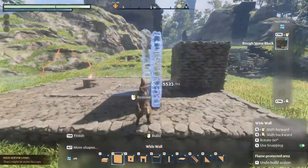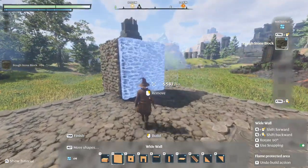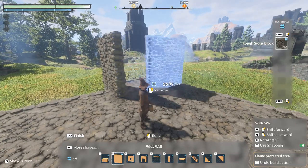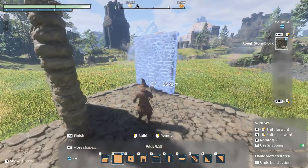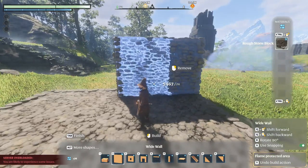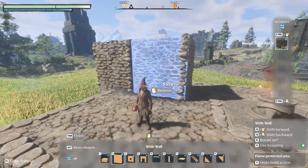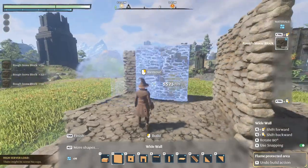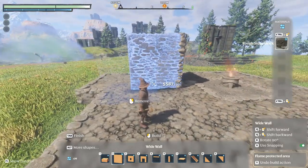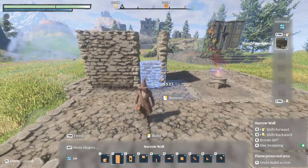Sometimes you'll have corner pieces that don't join the way we want them to join. These ones are joining perfectly fine, but there are times where they don't join the way we want. So like for example, this doesn't join — well it does join like that, but you kind of want something there. You can go to the 2m one and place the 2m piece on there. That's how you can do that.